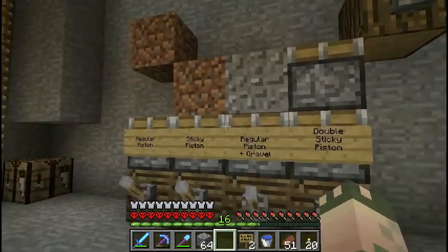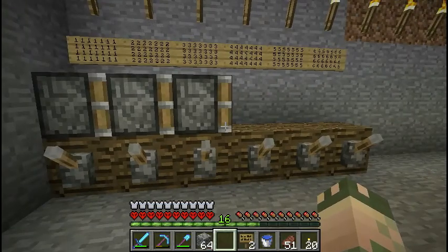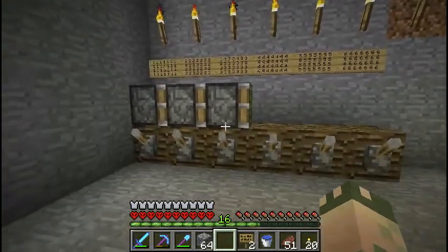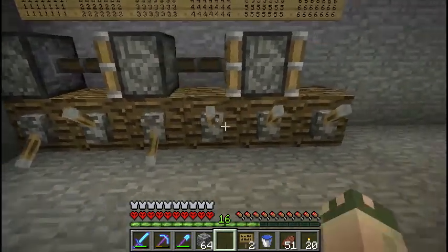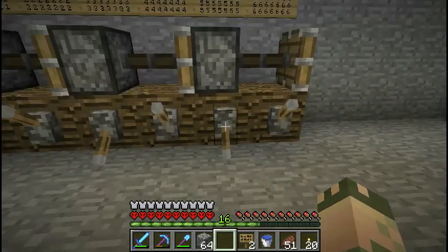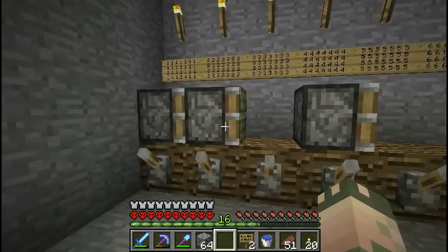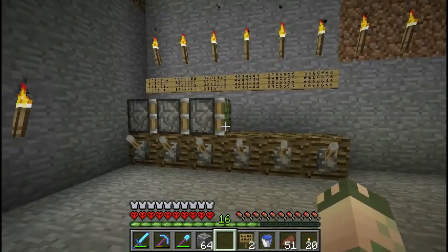So for the three-piston setup — imagine it's oriented up and down — I've numbered them to make it easier. To push everything up, you fire pistons one, three, and five. Then to retract, you go five, three, one. But piston one didn't get to retract because when unpowered they don't retract. So you also need to power two and then unpower two to get it back to the beginning state so the gravel can fall all the way down.